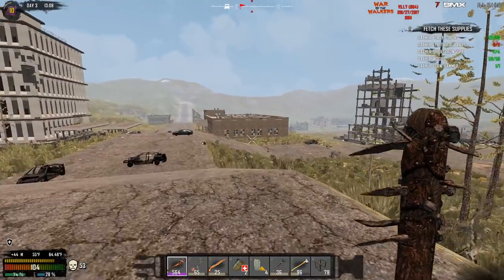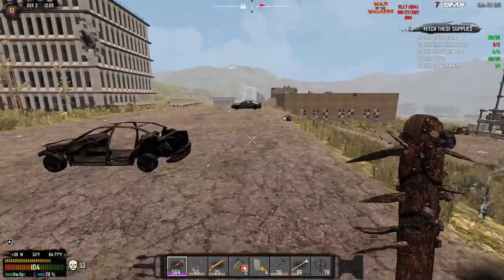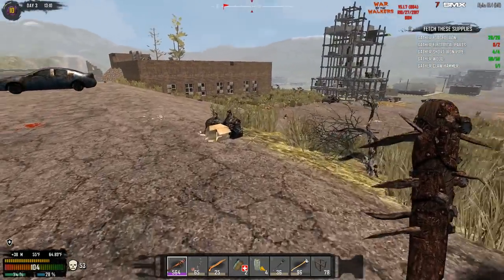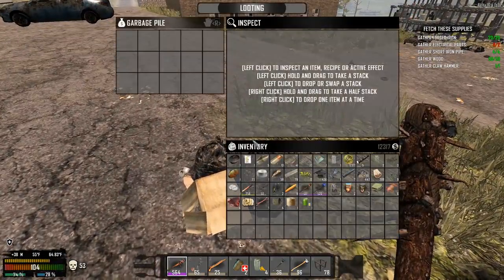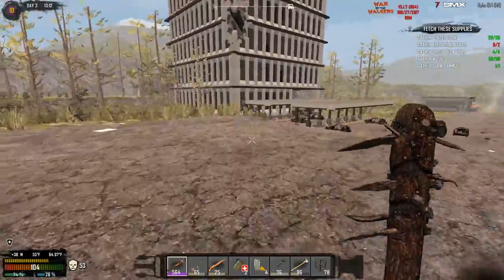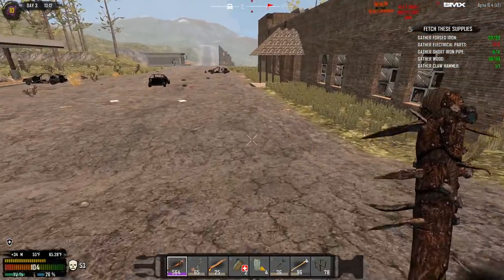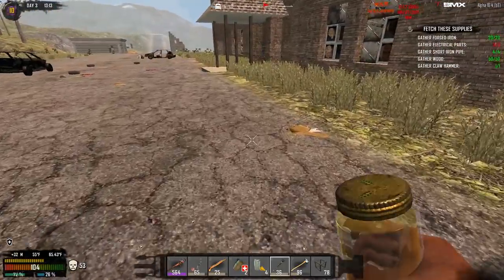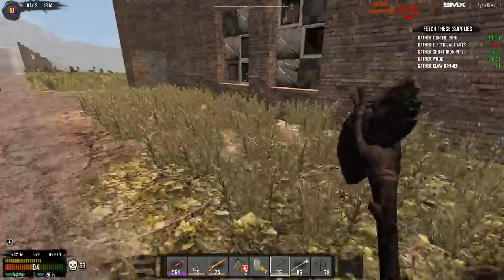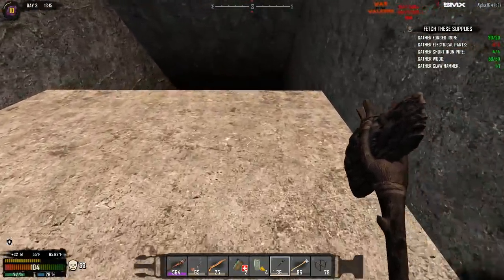This building over here — I looted the inside with all the couches and tons of leather. Now we're going downstairs, there's a downstairs part I totally forgot about. I think I actually watched someone loot this in someone else's game but I'm not really sure — maybe I dreamed it. Let's check this place out.